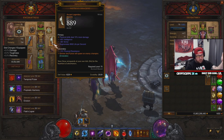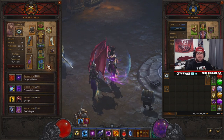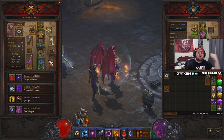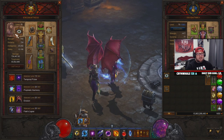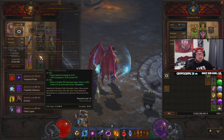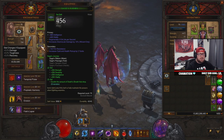Put Nemesis Bracers on your follower and every time you hit a shrine or pylon it spawns enemy champions, helping you get through GRs faster. The follower is set up to aid you in every aspect of the game. This setup I have here is the best one for T16 rifts, and we'll swap out two items for speed GRs.